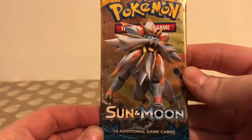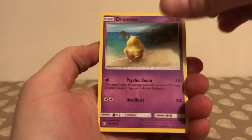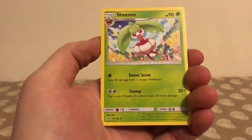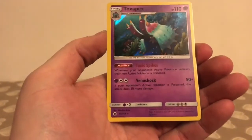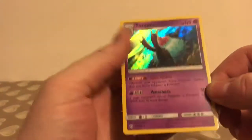I'm going to start off with this Solgaleo Sun and Moon pack. The code card, and we start off with a Drowsy, Cutiefly, Skarmory, Bounsweet, Alolan Diglett, Energy, Stenny, Poliwhirl, Nest Ball, and a Reverse Holo of a Crushing Hammer — just an uncommon. And the rare in the pack is a holo Toxapex, so at least that's going to get me some points and get me off the board.